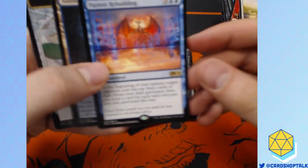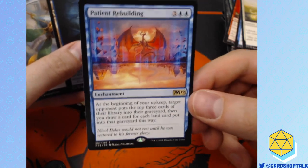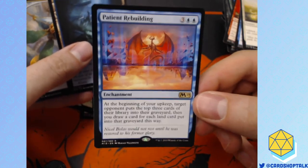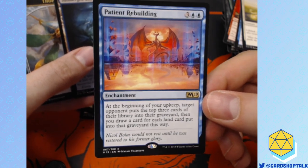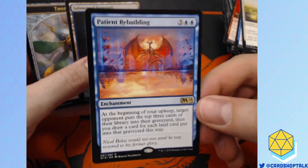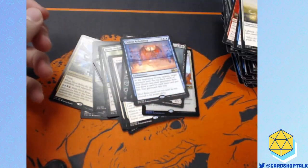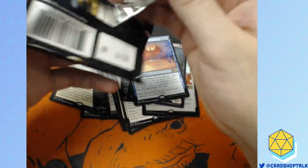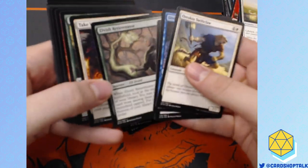Patient Rebuilding. I don't like this card. But apparently when you play this card in draft, you pretty much win — because it puts them on a clock since you're only playing with 40 cards, and it gives you card advantage for the rest of the game, because whenever they mill a land, which are the most common thing in your deck, you draw a card. It's pretty good.